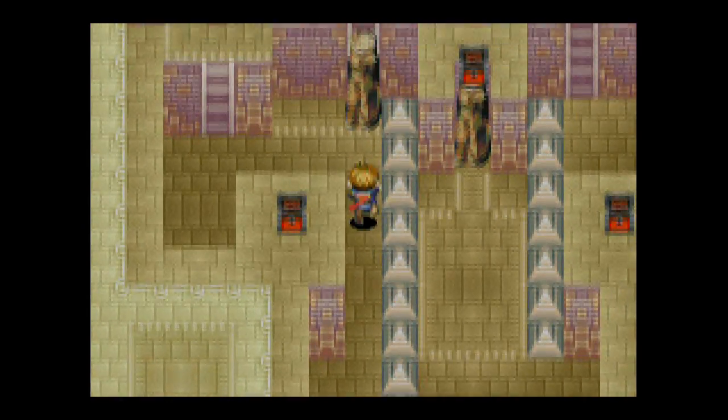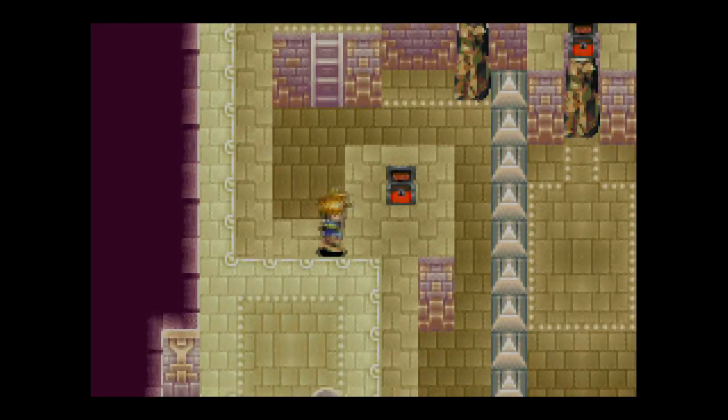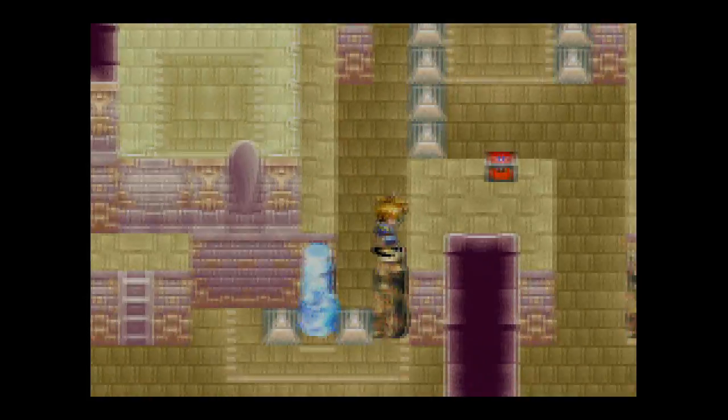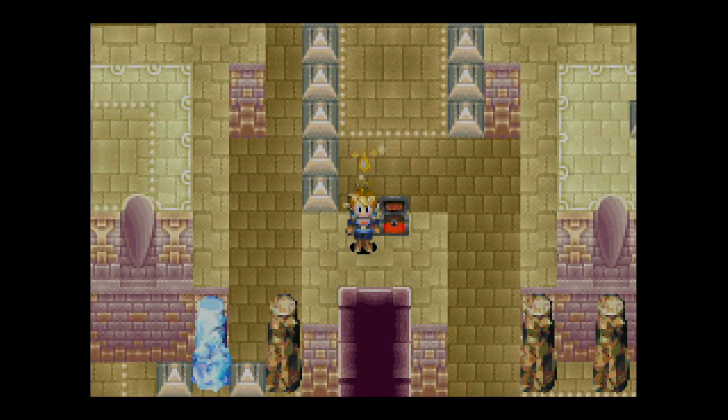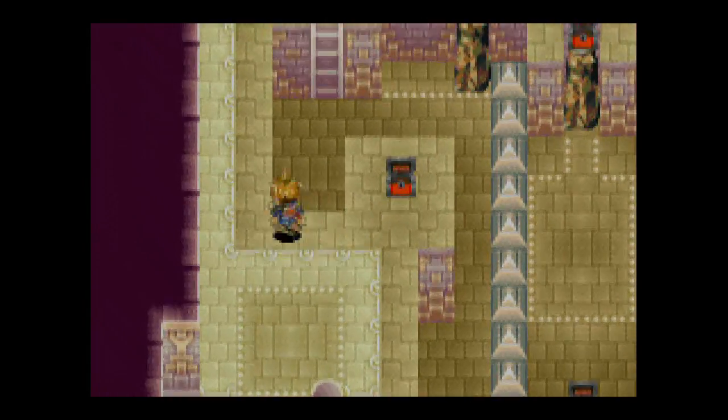Yeah, so now we can come on over here this way. We can climb up over here and get the chest like this. And we get a Water of Life. Awesome. Okay. Now we're done with this room here.